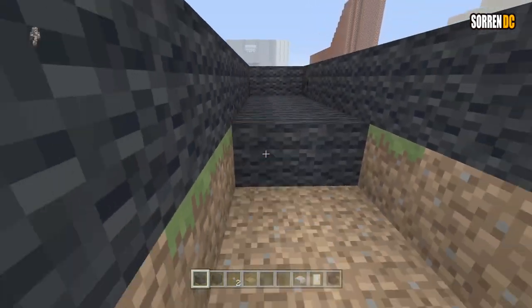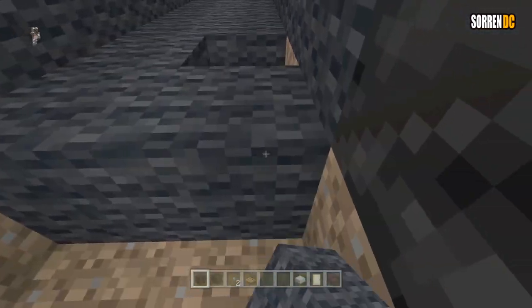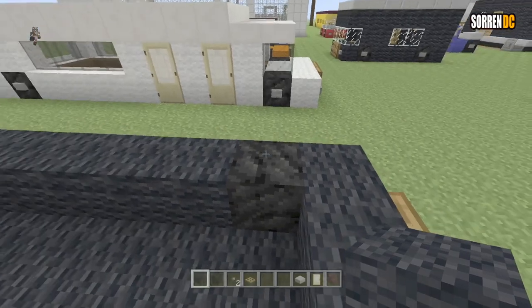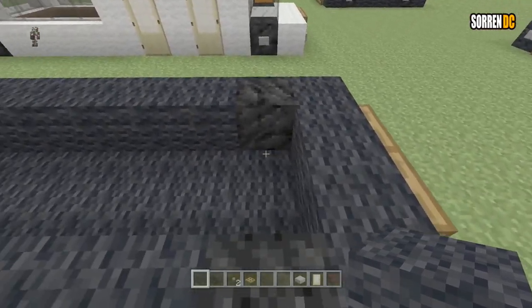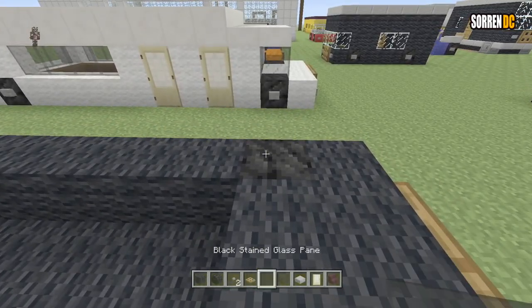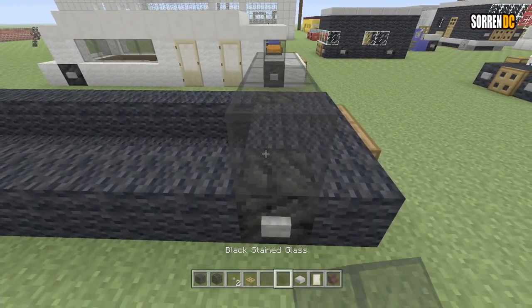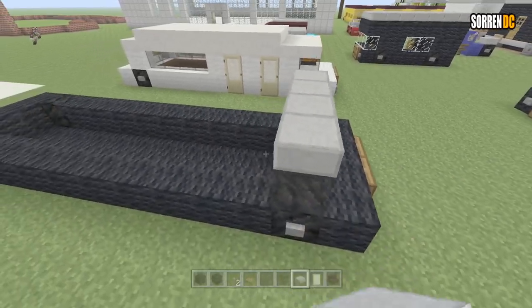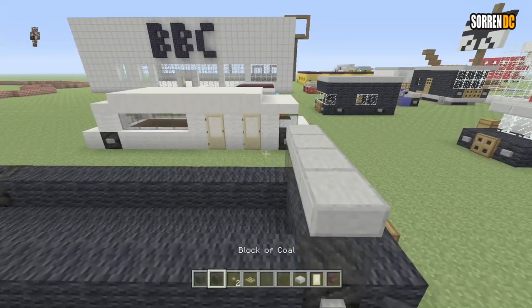You could even do another colour — I just think these two probably work the best for a limo. And then at the front here, we're going to put in two blocks of wool, and then we're going to do four black stained glass blocks. And then we're going to put our slabs on the top of the glass.